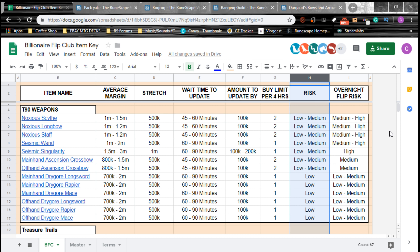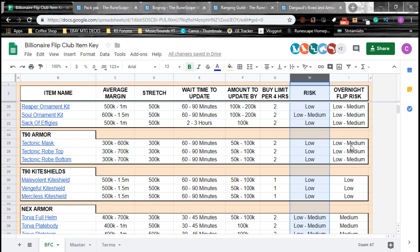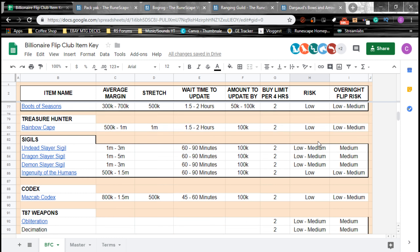The risks don't always have to be huge — you can be moderately safe, but you do have to take on a certain amount of risk. On this spreadsheet, if you have access to it, you can see the general risk on an item. A lot of these are low or low-to-medium risk — these things take like 60 to 90 minutes on average, and some take 90 minutes to 3 hours.